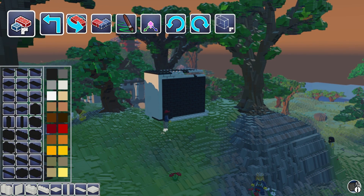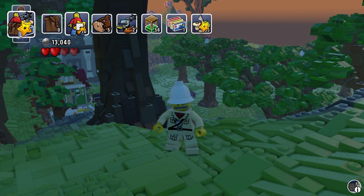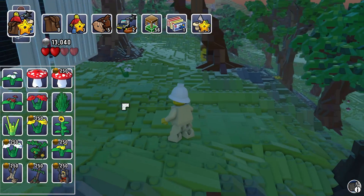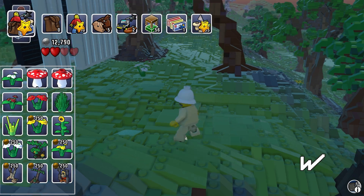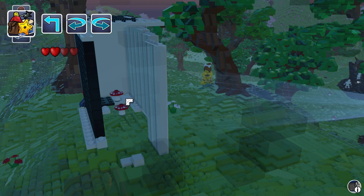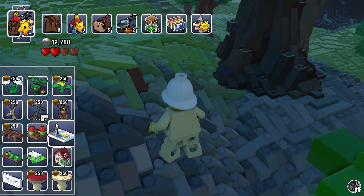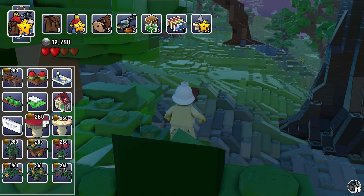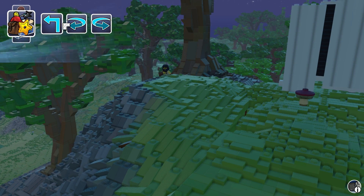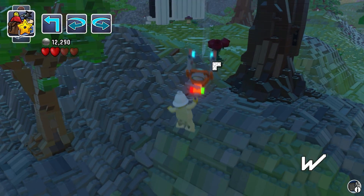You can unlock newer pieces as you go. Under props, these are some of the more eccentric pieces you might get — like a mushroom. Maybe I want to turn this into a mushroom hut, kind of like from Skyrim. There's also a big giant mushroom here, and let's get a piranha plant because you can never have too many piranha plants.